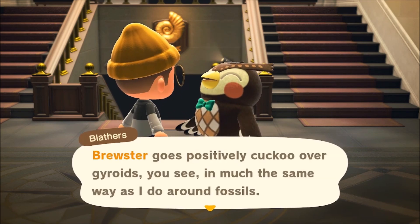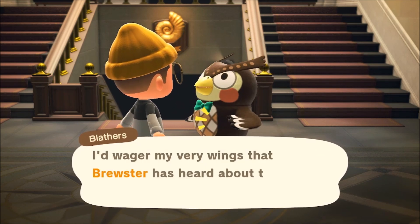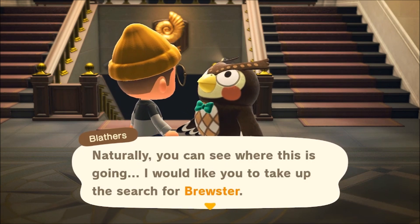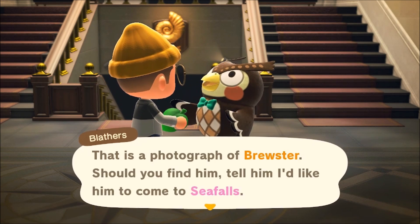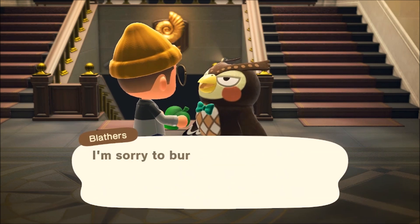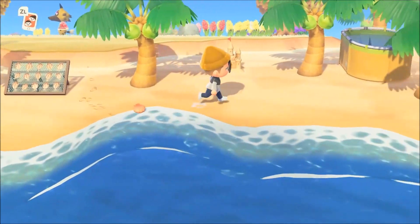Brewster goes with the gyroids - however you say it - and that's where we're going to go find him. We're going to go find him on an abandoned island. Take this - it's a photograph of Brewster. As you start this sequence, you will get a photograph of Brewster and Blathers wants us to invite him to the island. He mentions that we need to take a boat via Kapp'n.